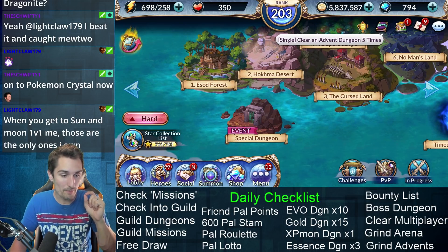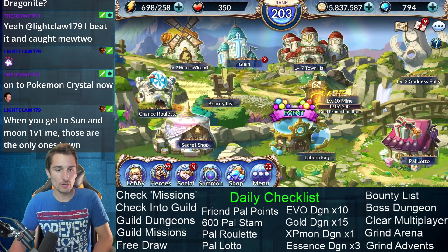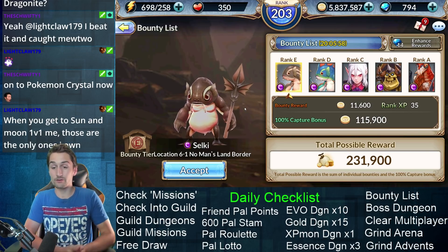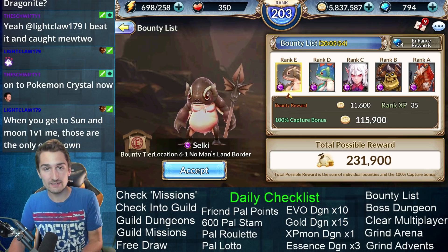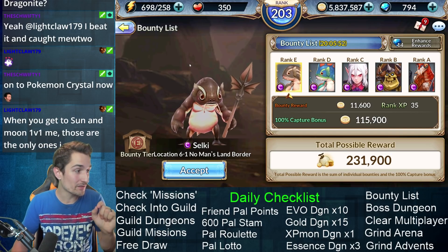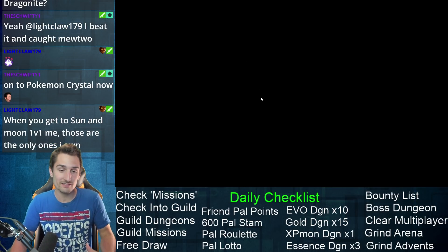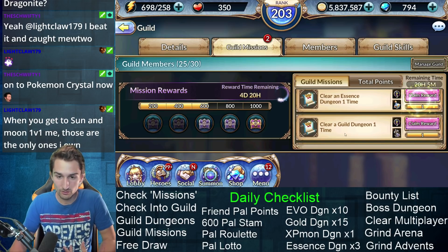Moving on to the bounty list. Jump into the bounty list and honestly there's zero reason why you shouldn't clear your whole bounty list every day, but you do need to do at least one of them for your daily achievements. And then your guild missions — when I say check guild missions, you should look at them and give them a really good look over.